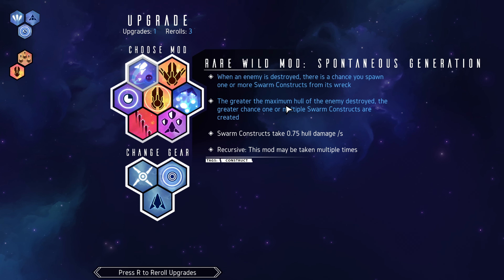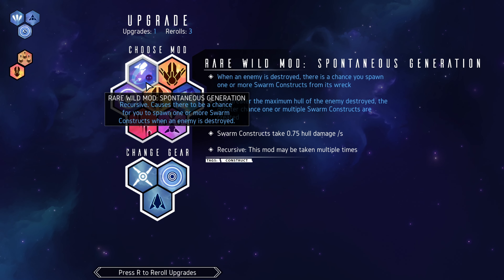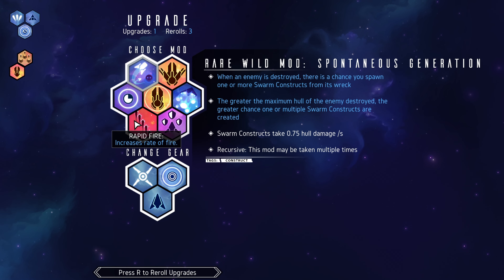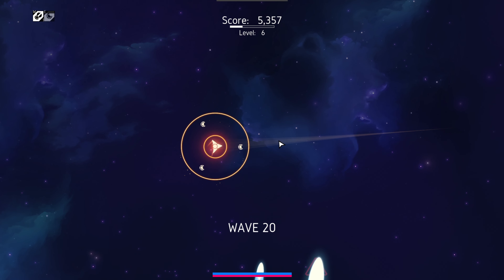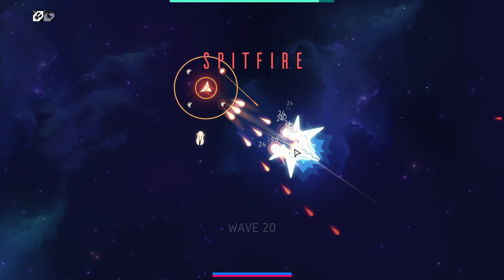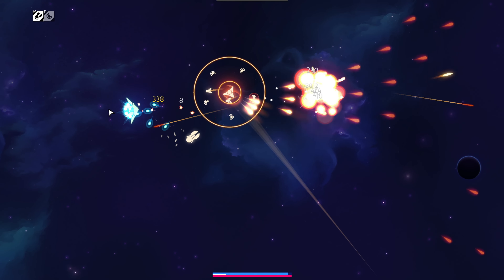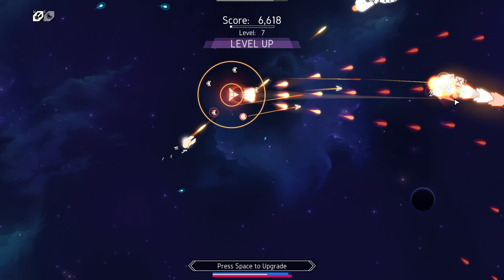I don't know what the chance is. The greater of their maximum hull that is destroyed, the greater the chance one or multiple swarm constructs are created. Can I just have multiple then? I really want the rate of fire, but can I just have a whole bunch spawning? I imagine I can only have like four or five of them, but maybe it allows you to have more because there are a whole bunch dying and creating them. And look at that — I did spawn two of them. Now I've got a couple of them flying around for me. I can just spawn a whole bunch!